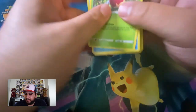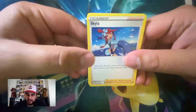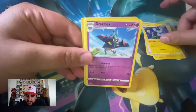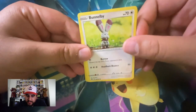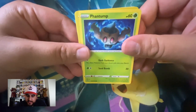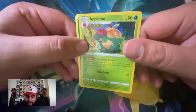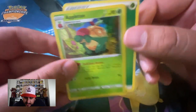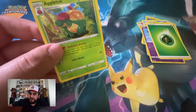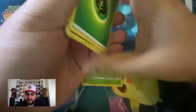Alright, pack number three from the blisters. We have Skyla, Luxio, Jackloak, Applin, Duraludon, Bunnelby, Vulpix, Phantump, Dreepy, Applin, and Appletun as the rare holo — nice! Didn't realize that. Not a bad blister — we got Toxtricity VMAX and Appletun holo. I'll take it.